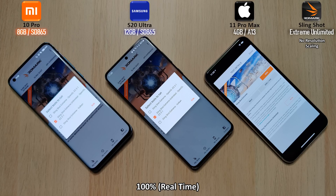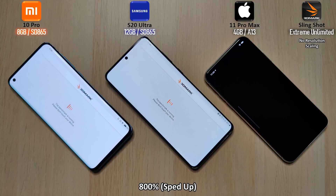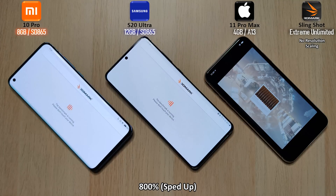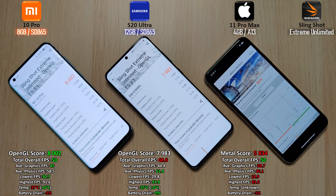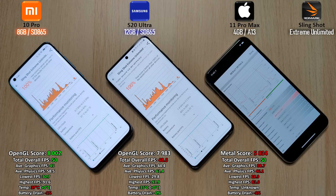Now we're going to be running Slingshot Xtreme Unlimited on all three devices, using OpenGL on the two Android devices on the left and Metal for the iPhone. The iPhone can only support Metal when running Slingshot Xtreme. The Slingshot Xtreme Unlimited OpenGL scores on the left show that the Xiaomi has the highest, with the iPhone being the lowest — though it is running on Metal. Total overall frames per second on the Xiaomi is higher than the other two but pretty much exactly on par with the iPhone 11 Pro Max, just 0.01 frames apart.